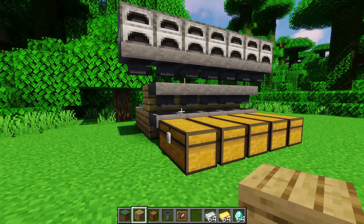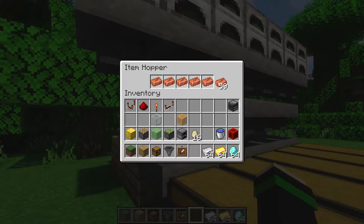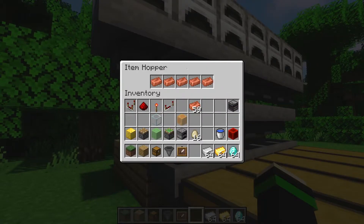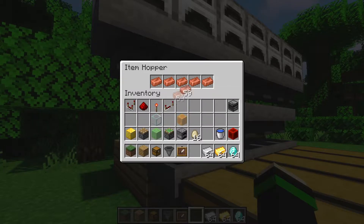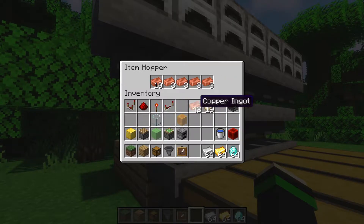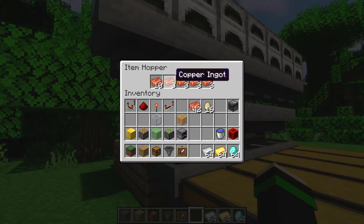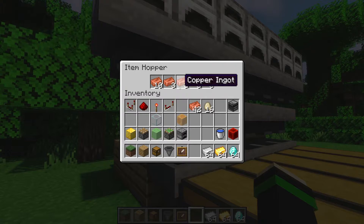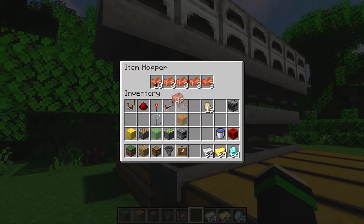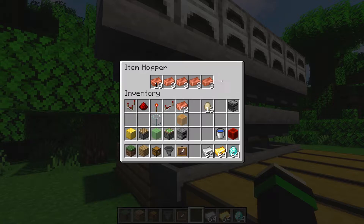Now that we have the redstone, we need to add the items into this middle row of hoppers. The entire premise behind the auto sorter is you fill the slots with the item you want filtered into the chest below — so the only item that can go through this hopper is, in this case, copper bars. We put 10 in the left slot and then three in the remaining slots. We don't want these right four slots to be too large — I'd recommend three or below — because if they are, the left slot will get pulled completely into the chest and the auto sorter will break, leaving a slot open for all other items to pass through.